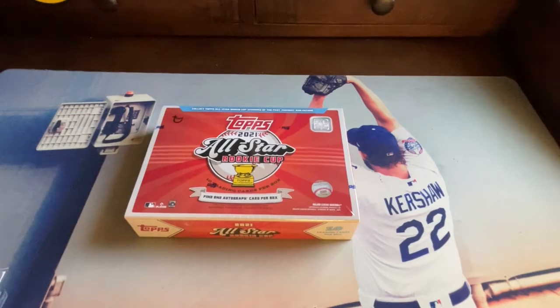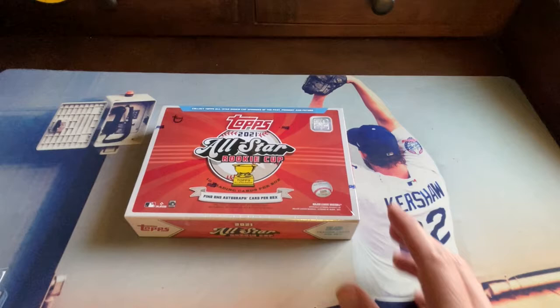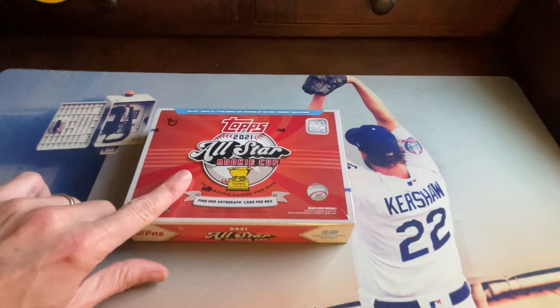Hi friends, welcome back to Fast Breaks and Breakfast! Welcome back everyone. Today we're going to break open a box of Topps 2021 All-Star Rookie Cup cards. There are 10 cards with one auto. We were able to pick up this box from the Topps website for around 50 bucks.